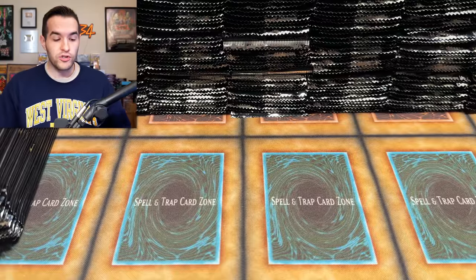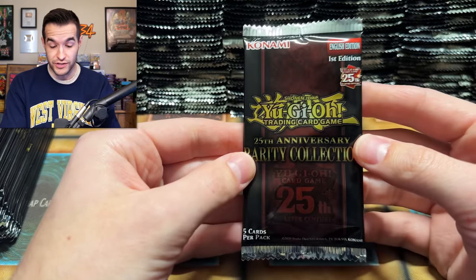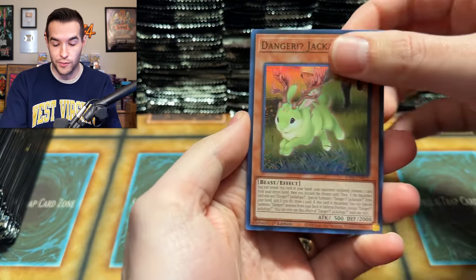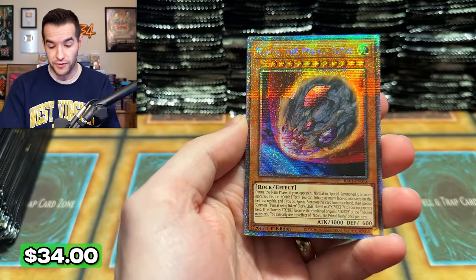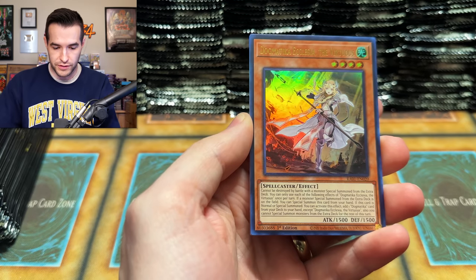We're also going to be seeing if we can make our money back — these cases are about $900 each, so it's going to be an $1,800 value thing. Obviously I already told you guys I didn't actually buy these; these are opening for the store. Nibiru — there's a 25th Anniversary. That's beautiful.